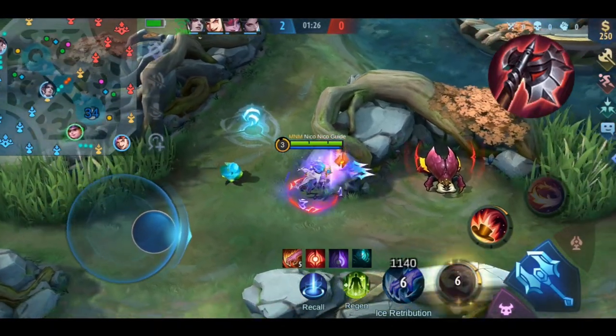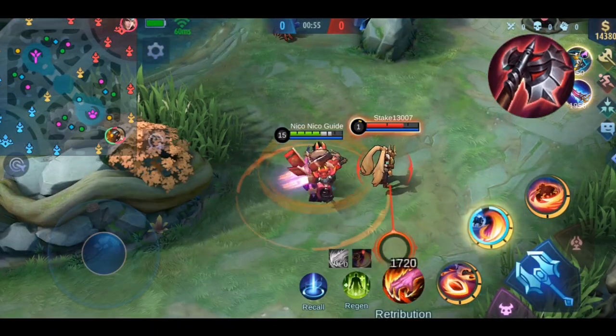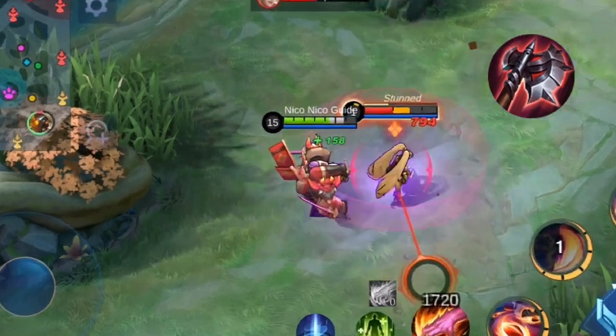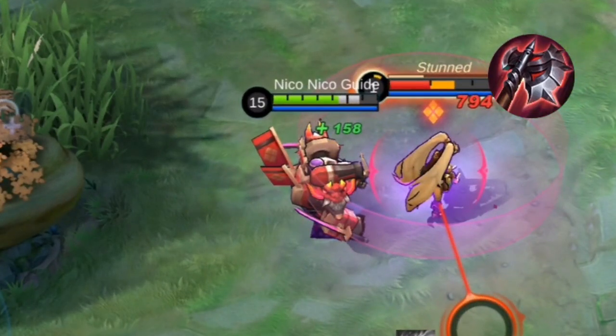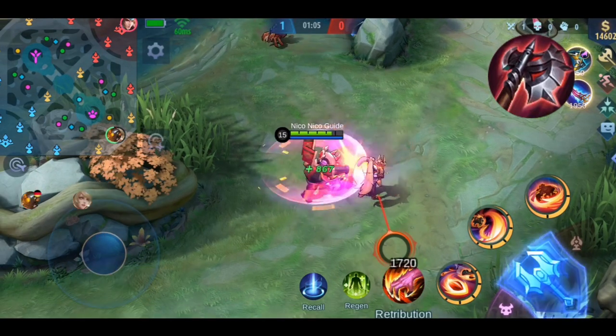Now let's get into the demonstration. I'm using Jawhead. As you can see, after I throw Layla up I regen 158 HP, which is exactly 20% of the skill damage I've just dealt. The regen doesn't work with basic attacks, as mentioned before.